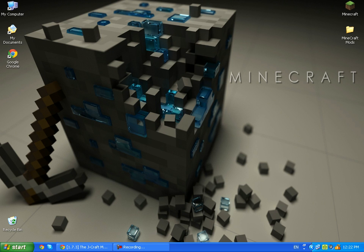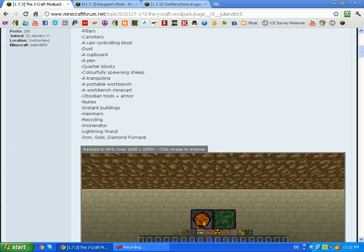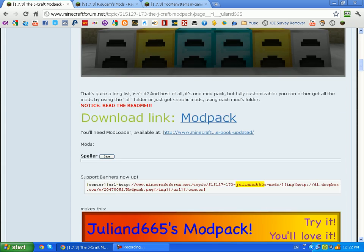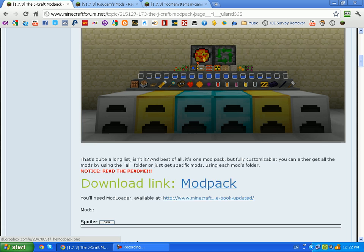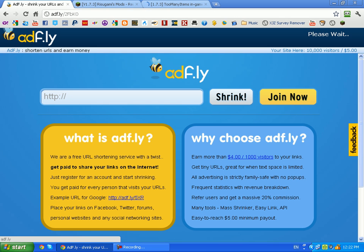Hey, what's up YouTube! Today I'm going to be showing you how to get the JCraft mod pack. It has a lot of stuff. Go to the first link in the description and scroll down until you see the download link in green, click on mod pack, and it should take you to this page.